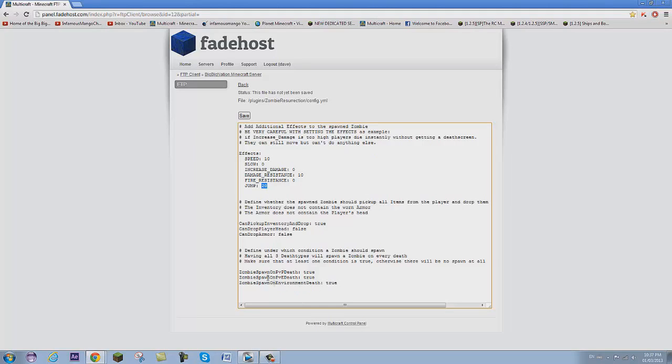This is all customizable — you can edit it, but try not to put these numbers too high as there's a warning right there. Over here you can set whether you want zombies to spawn on PvP deaths, environment deaths, or PvE. All you've got to do is set it to false if you don't want it and true if you do.